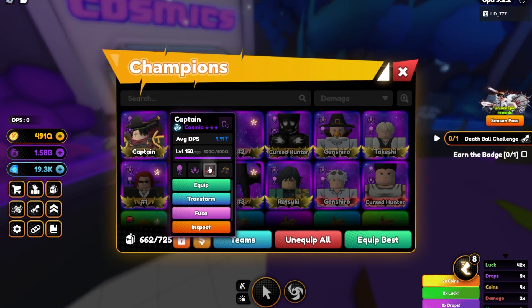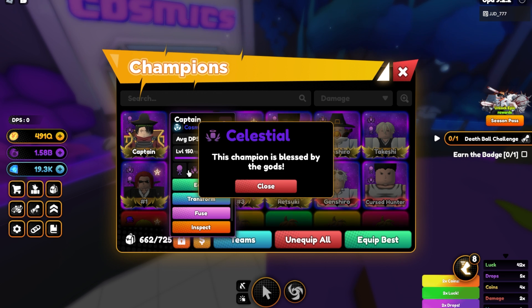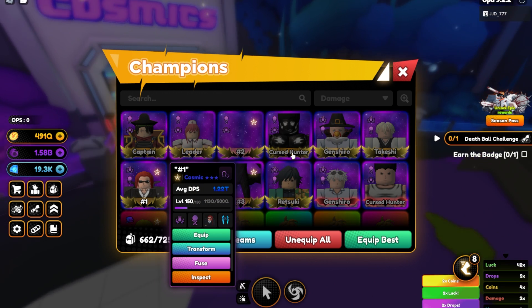I'm currently working on these two units. I just need to get a skin on him with Warriors and then replace one of these with Boxer. And then for him, I've got two skins with Ancient Magus — I just need to replace one of these two quirks.